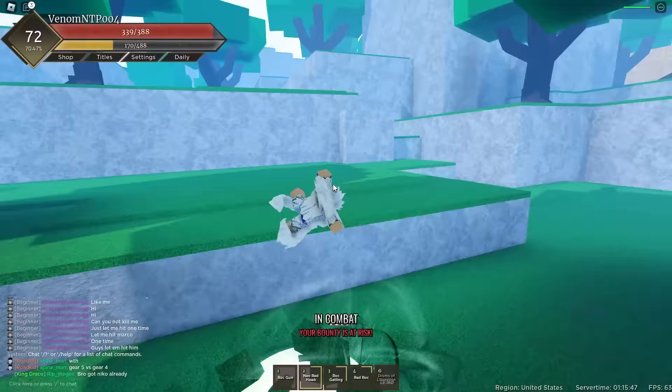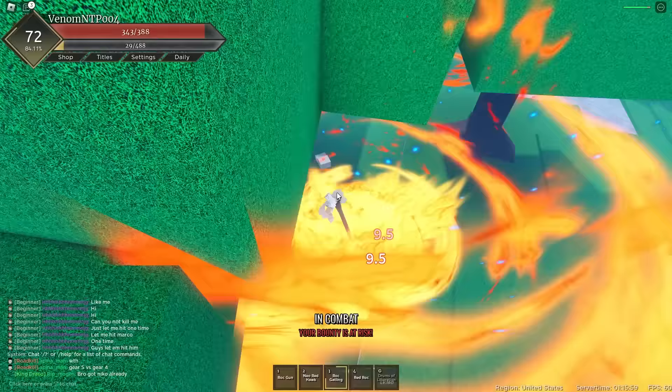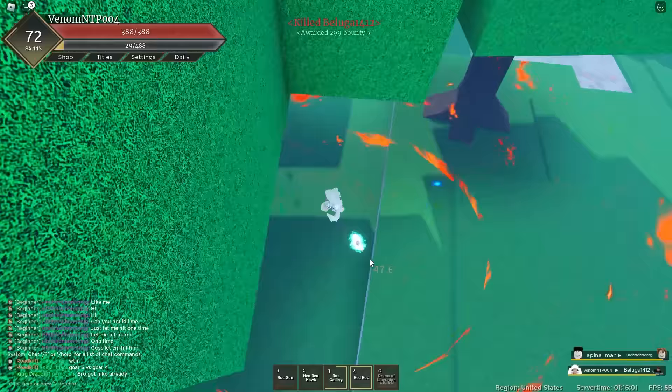Now is where we actually get a full one combo to death. There we go, use this, perfect. Use the gatling — there we go. Into our final move, this should land, 100% land. Come on — perfect, there we go. Oh my god, this is so much damage. I already killed him! Holy — he was such a high level compared to me too.